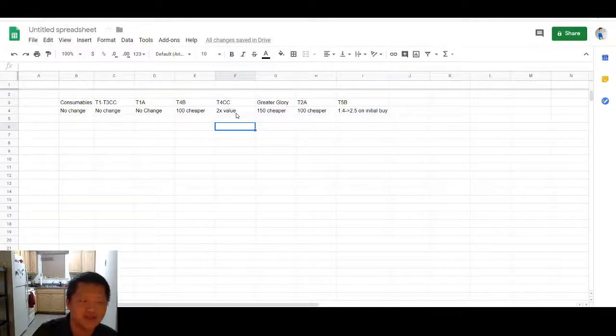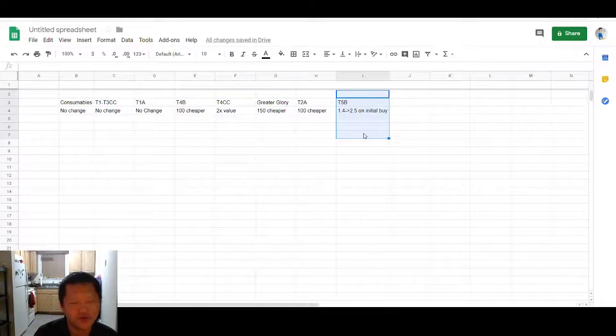More importantly, it gives you that incentive to actually check in on proper days. The Tier 2 Alpha is 100 cheaper. For the Tier 5 Basic, I had to normalize the value because previously you were getting 900 Tier 5 Basic for 1,280 glory. They changed it to 2,250 Tier 5 Basic for 900 glory. Normalizing it to Tier 5 basics per one glory, it was 1.4 Tier 5 basics per glory and is now moving up to 2.5 per glory.